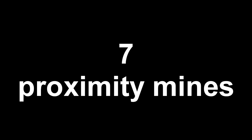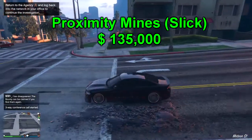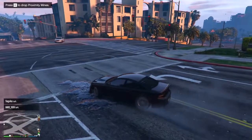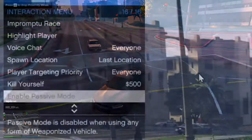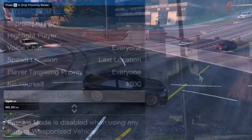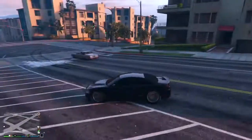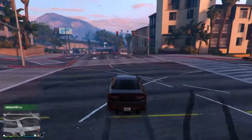Reason seven is the proximity weapons, which is some type of oil — if somebody runs over it, it will explode and their car will slide. One thing to keep in mind is that you cannot enable passive mode after you weaponize this car. Your passive mode is gone once you equip the proximity weapons or machine guns on this vehicle.